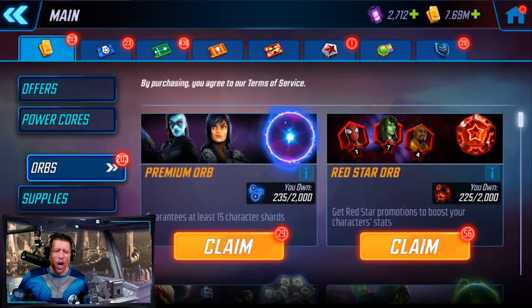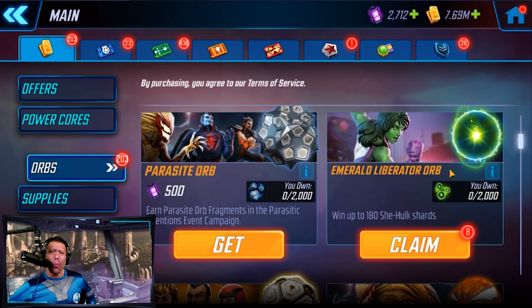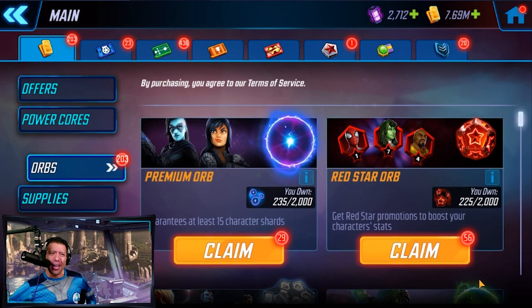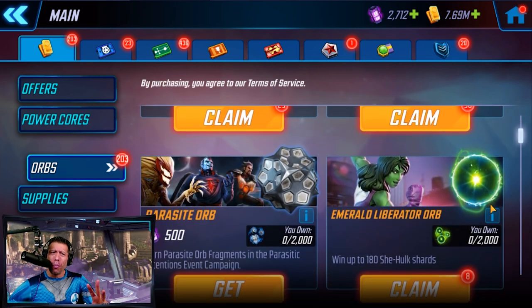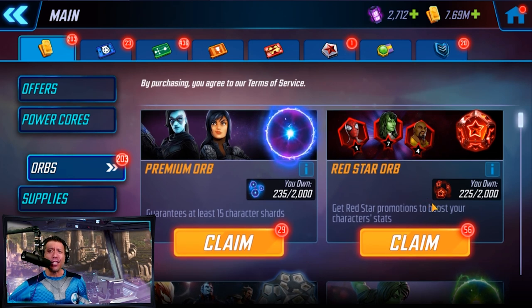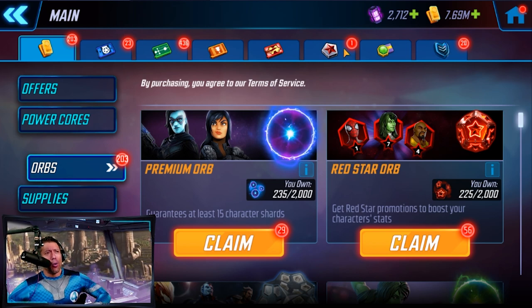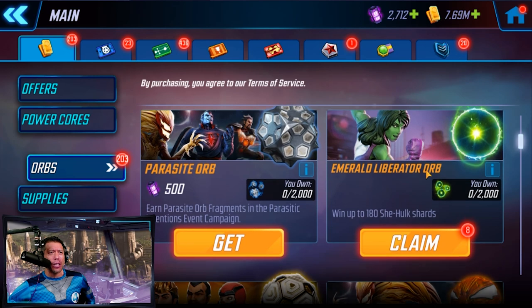We bought the pack and opened it on stream this morning with some red stars. We'll come back and talk about T4 recommendations for She-Hulk. Make sure you stick around for the giveaway sponsored by Worldwide Nutrition at the end. We are in the orb chamber — we have some red stars and emerald liberator orbs to open. We're only going to open 16 and get down to 40.